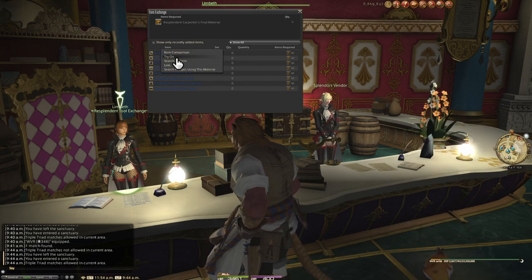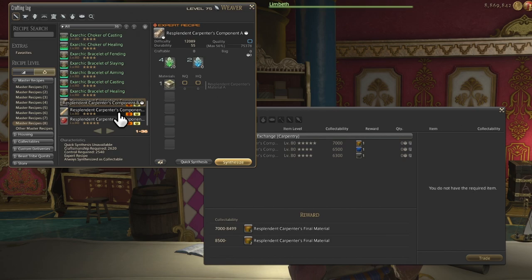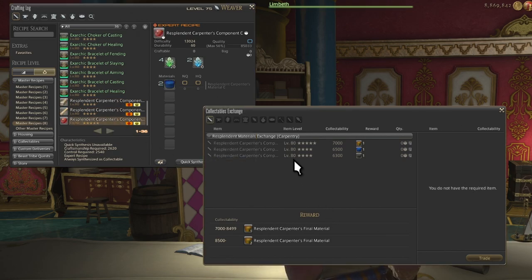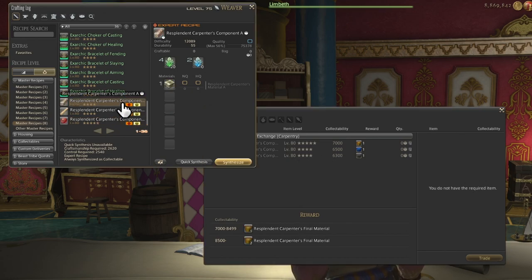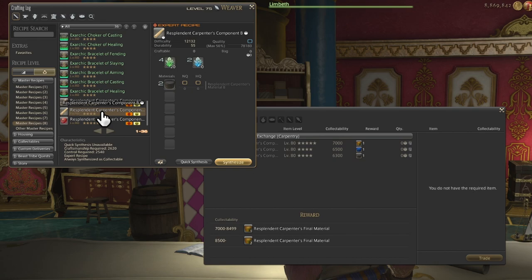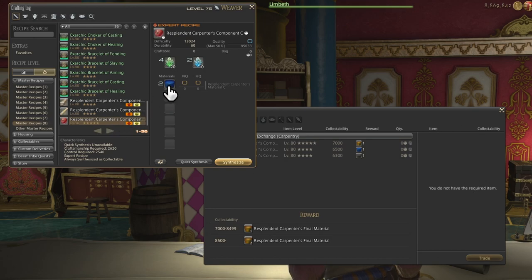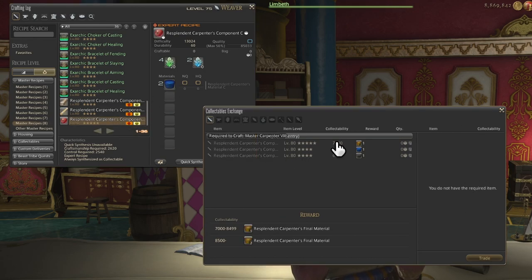There are also gold-looking tools to show off how awesome you are for making them — resplendent tools. To get those, you need to go through three different tiers of expert crafts, each harder than the last. You need to take base materials to turn them into a component, two of those components to attempt to create a second component, and two of those second components to create the final component. 60 of those final components is one resplendent tool. I consider this crafting ultimate — as I hear from people who actually made resplendent tools, each craft individually takes over five minutes on average.